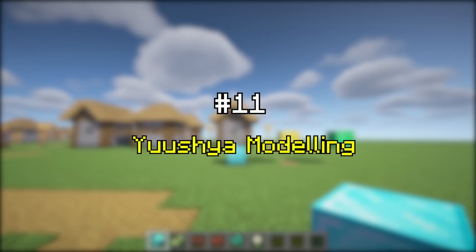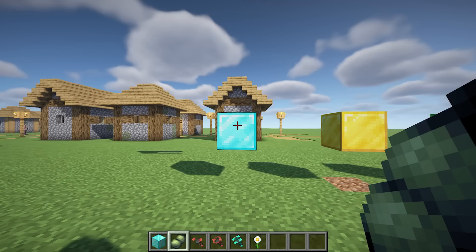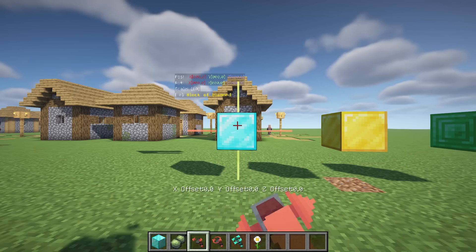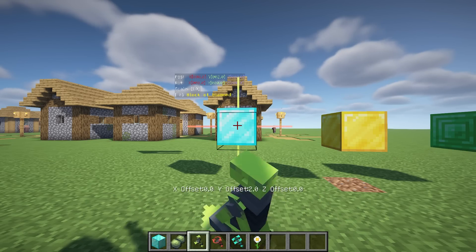Yuxia Modeling makes awesome refreshes to the concept of building in Minecraft by adding a series of tools executing move, rotate, resize, or even merge freely — just like what we always do in 3D modeling software. Some tools have multiple modes, and you can switch between them by holding them in your offhand.